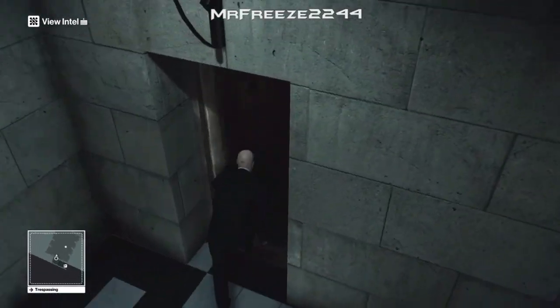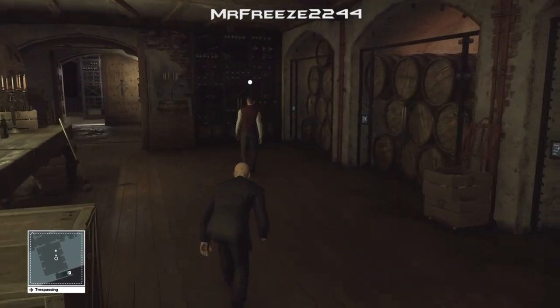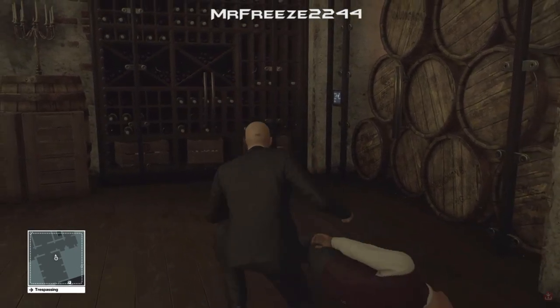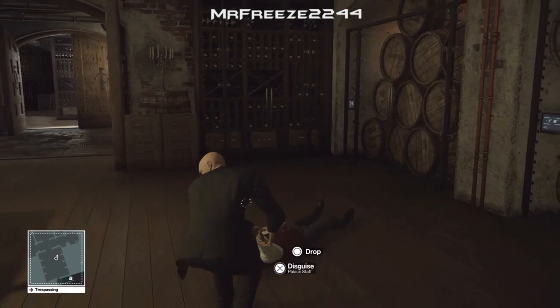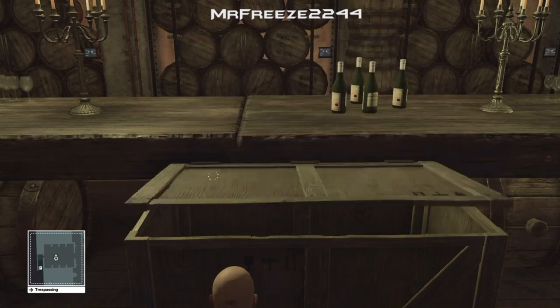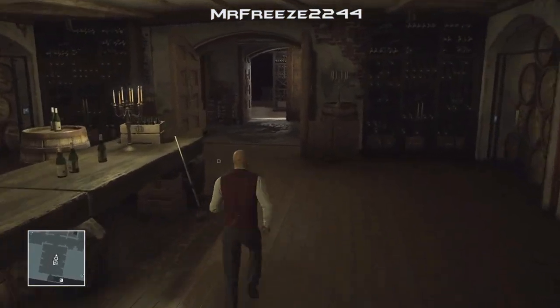Crouch when you enter the basement and subdue the waiter when you get near him. Then we're going to drag his body and hide it in the crate and also take his disguise. Now we've knocked him out — don't kill him if you want the silent assassin rating. Just subdue him and dump his body in the crate. We're also going to grab his disguise, because without that we won't be able to poison Novikov's drink.